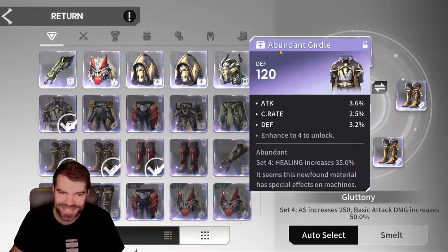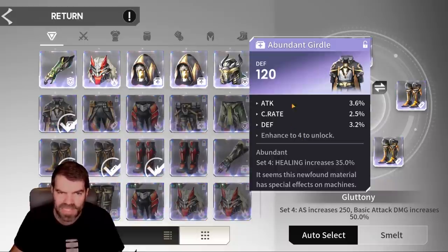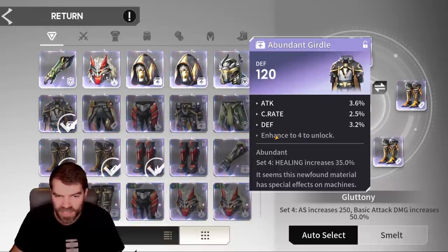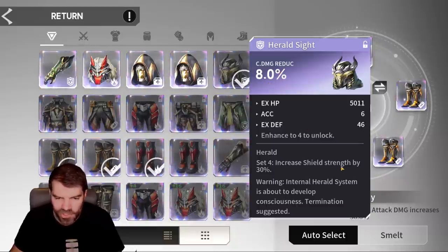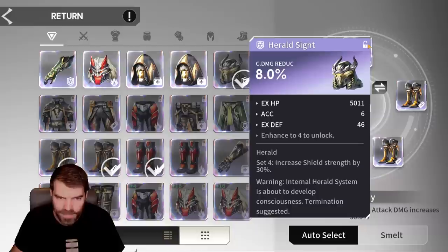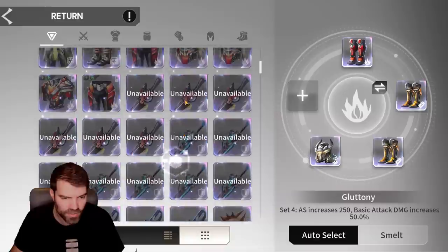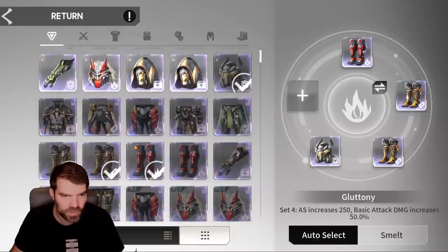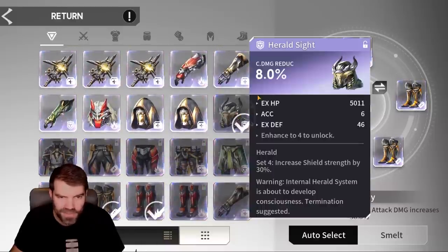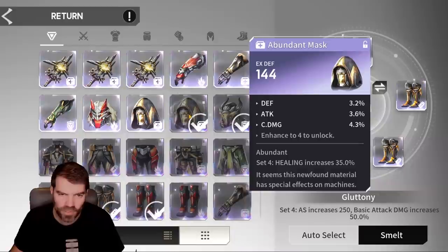This one's unfortunate because it's an abundance set — a healing set — but I got attack, crit rate, defense. If I roll HP percent in the last slot I might potentially use this on a healer, because then I'll have HP and defense, so I will keep that one. Crit damage reduction helm on a shield strength set — I don't think I'll keep this one because I already have an HP percent one in this exact slot. I'm not a huge fan of crit damage reduction, it's PVP only, and when you're trying to buff your shield strength you want HP percent because that buffs your shield strength.